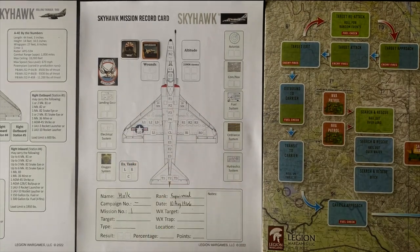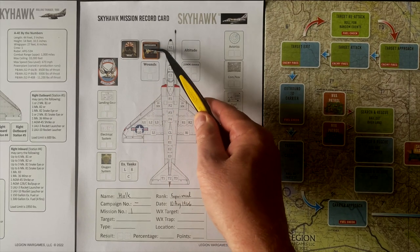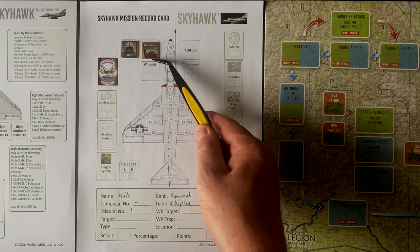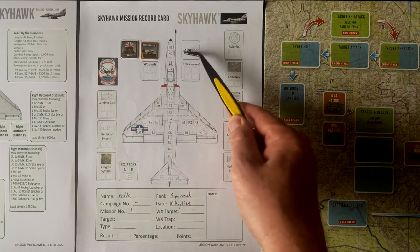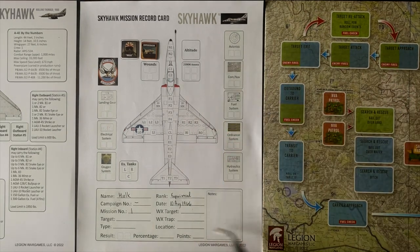Landing gear — if we take three hits to the landing gear, that'll break. We have some general things about our pilot. Our pilot's name — we're going to fly with Hulk today. In the game, usually you roll a die for whether you're an experienced veteran or green pilot. I'm going to pick experienced pilot, the option right in the middle. There's also an altitude option, but I'm actually going to use the altitude markers on the main game board since I tend to forget about it if it's over here. Down below we have some record keeping for the mission.